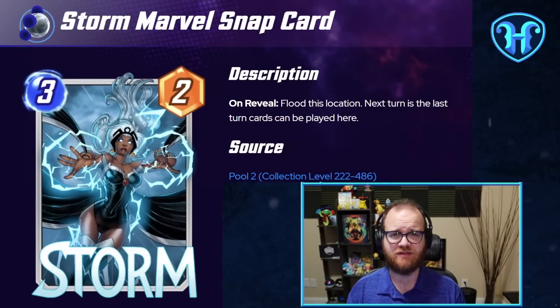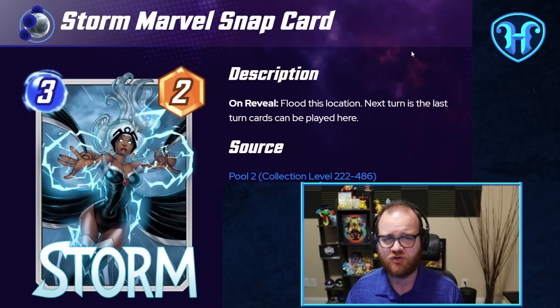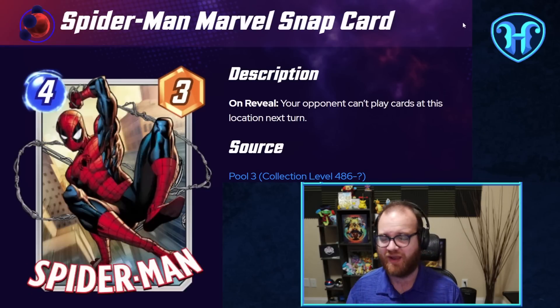The other card that I think gains a lot from this balance pass and can be a good tool for attacking the Shuri deck is Storm. Storm flooding a location and locking it out on the fourth turn is usually happening early enough that the Shuri deck can't get set up inside of it. With the Space Stone no longer giving Thanos free reign to move about the board, Storm locking others out of a location is a very real thing to be doing. Storm in tandem with cards that control how Shuri can deploy — such as Goose or Spider-Man — really feels like it could be a legitimate strategy for forcing the Shuri deck into a corner where Armor and Cosmo don't matter if they can't deploy their big threats where they want.